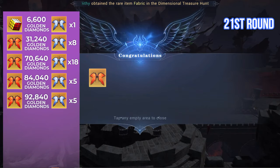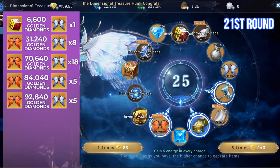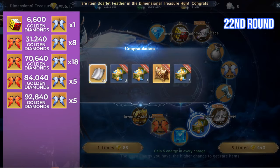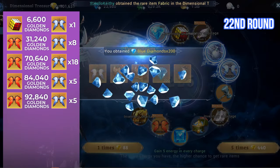On the 21st round of the guaranteed rare draw, I got the 4th duplicate of the Scarlet Feather wing, with another 5 wing shards. We are very close to getting the 50 shards now. The overall Golden Diamonds spent is 92,840. Let's draw again.